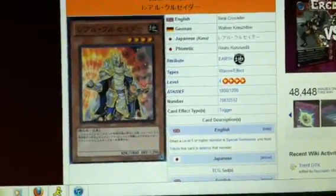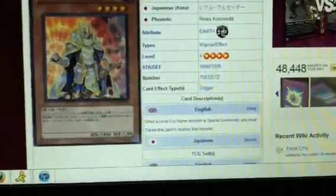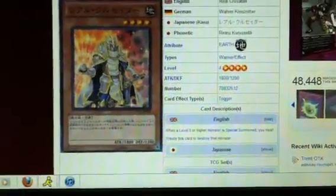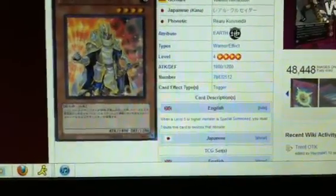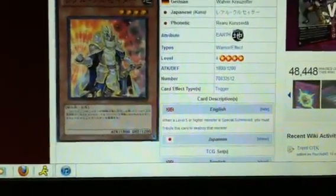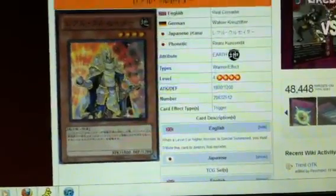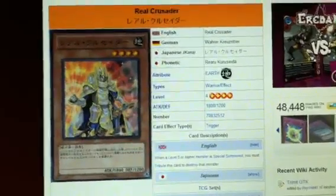The last card, and perhaps my favorite just because I like weirder cards and I don't really like following a crowd — Reborn Crusader, a level four Warrior. When a level five or higher monster is special summoned, you must tribute this card to destroy that monster. This card is really cool — it has a mini Thunder King Rai-Oh effect. There is a drawback because it says level five or higher, not just any special summon, but it's really cool because it's saying no to your opponent's big plays. It's a four-star monster with 1800 attack, which is decent but lower than Thunder King, so your opponent might be able to get over it. But I definitely think this card should be given a look.